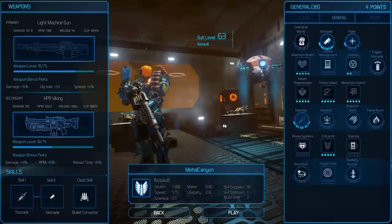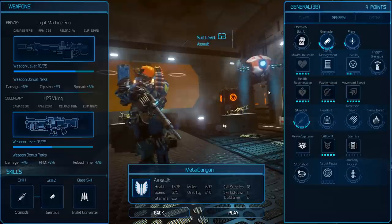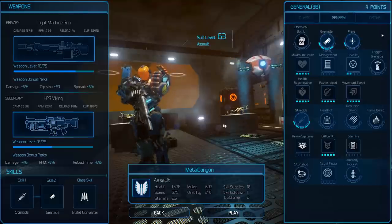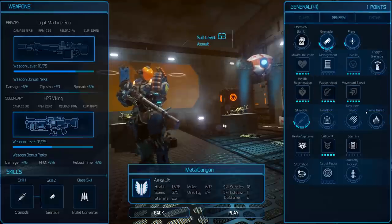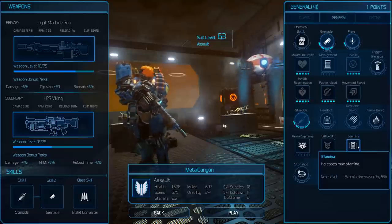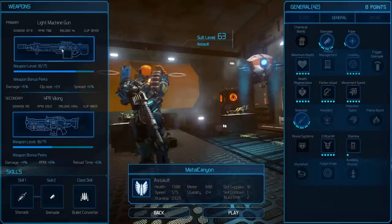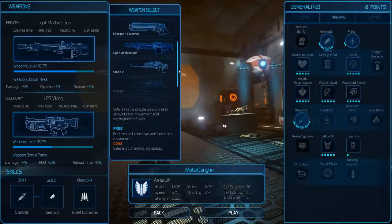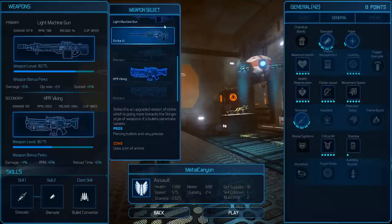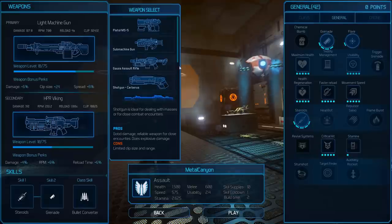Now I'm not sure about the drone in multiplayer, but in single player the drone is part of the story — it's there whether you like it or not. It doesn't really get in your way if you don't want it, but it is mighty useful. I've got four points to spend; I will spend it in usability and stamina. The primary weapon is my light machine gun, which is quite nice. I can't get these other shotguns — I don't know why — but the light machine gun it is, and instead of the HPR Viking I'm going to get the shotgun, probably.